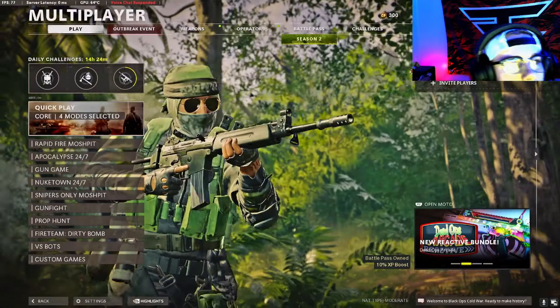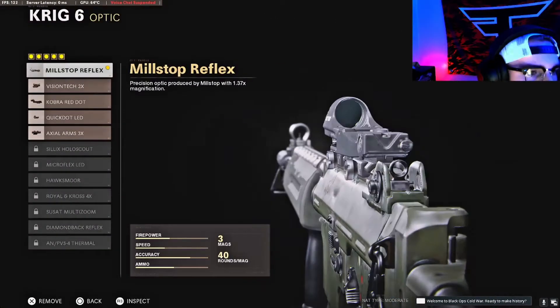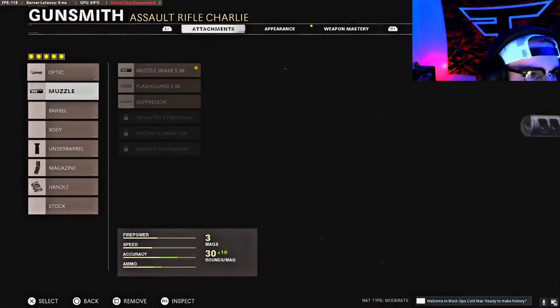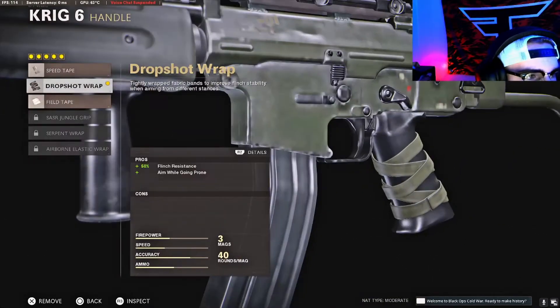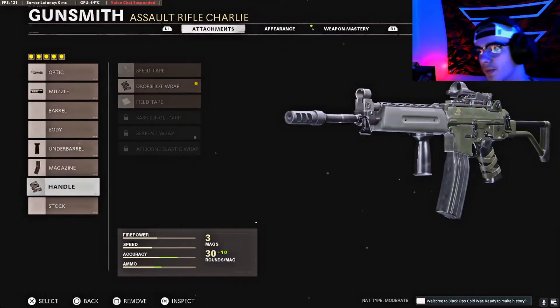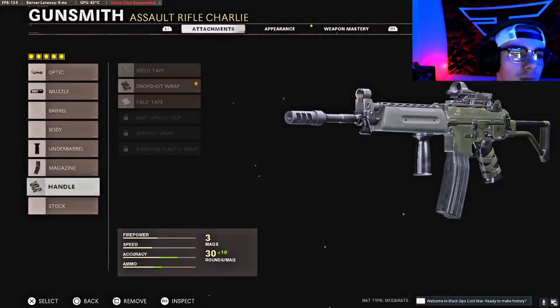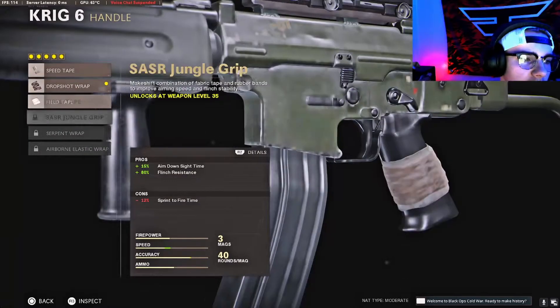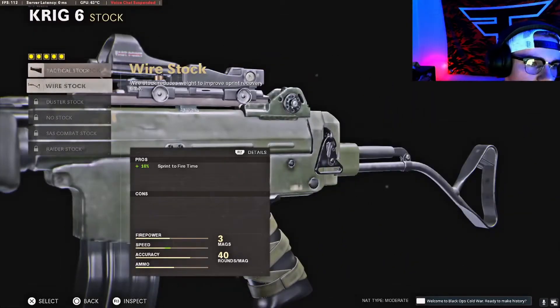What's going on today YouTube. So today this is going to be the class that I've been using — it's the Krig 6. It's coming in with no stock reflex, the muzzle brake, foregrip, borderline, and the drop shot wrap. I know I do not have it leveled up that much, but these are probably the main attachments you're gonna need for right now. You can get this one on there as soon as you get leveled up.